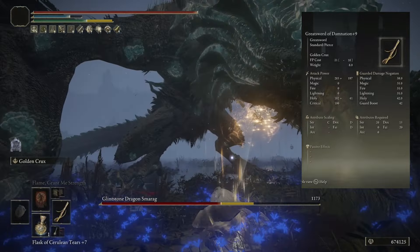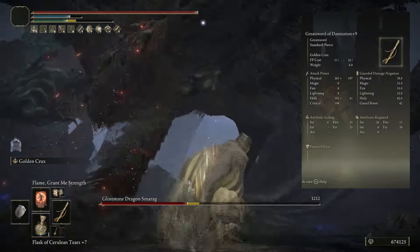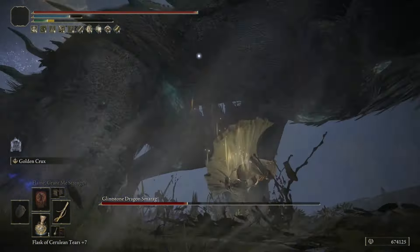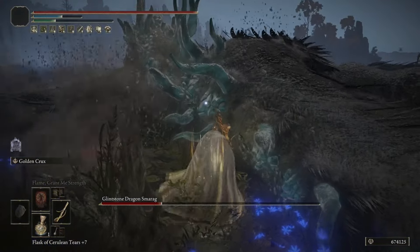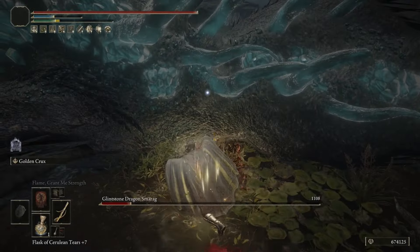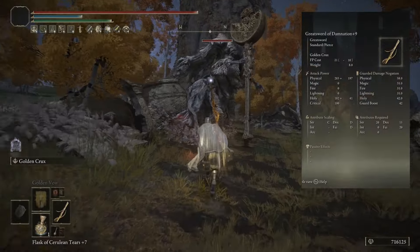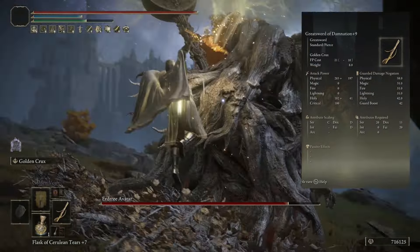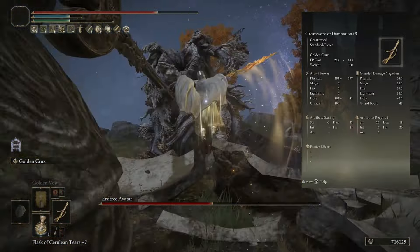We're going to be doing a decent amount of physical and holy damage with this weapon. However, the attribute scaling really sucks — I wish the strength attribute were higher, as well as having a higher faith scaling than D. Having a strength scaling of C and faith scaling of D makes the weapon not nearly as appealing as some other DLC weapons. Right now we have strength scaling of C, dex scaling of D, and faith scaling of D. You'll need 20 Strength, 15 Dexterity, and 20 Faith to wield it, and it does have a very unique moveset that I came to enjoy.